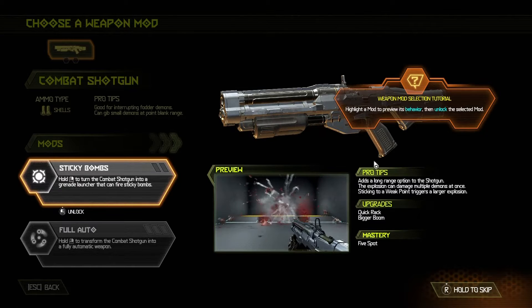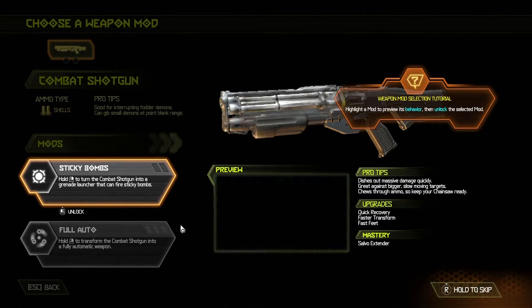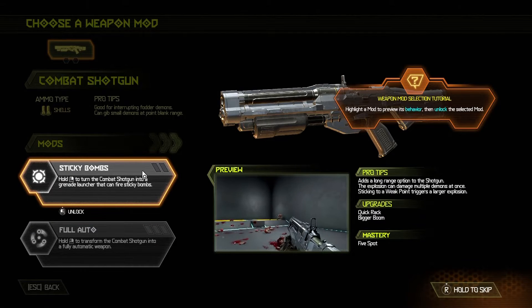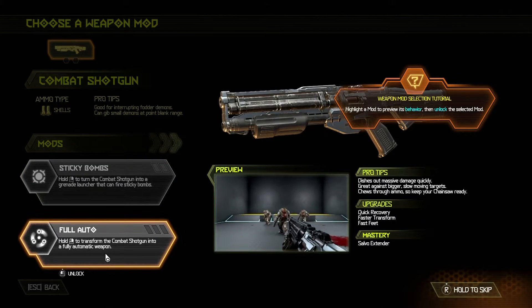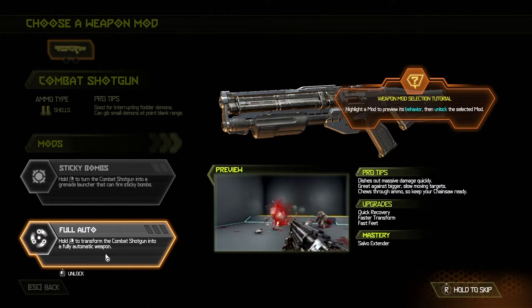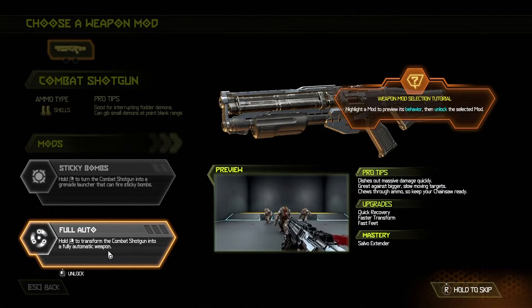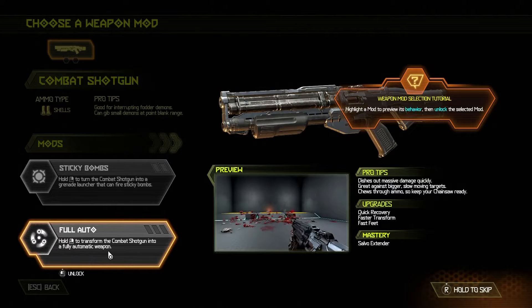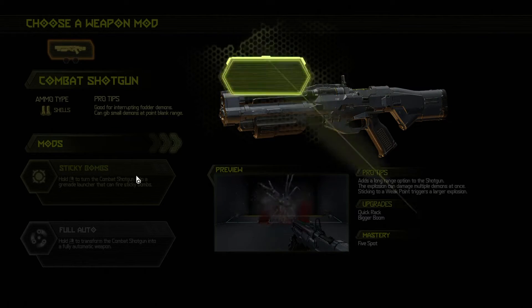Weapon mods — right off the bat, we get a weapon mod. Weapon mods, similarly to the first game, amplify the combat usability of your weapons. We've got sticky bombs, which I think were also a thing in the last game with the shotgun. And also full auto — I think it was a triple blast and a grenade launcher for the shotgun in the last game. Full auto basically turns the barrel into an automatic shotgun, similar to the one from Turok. I'm going to go ahead and unlock the sticky bombs first.